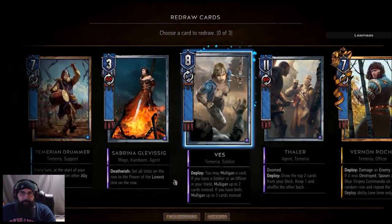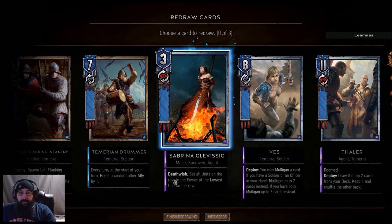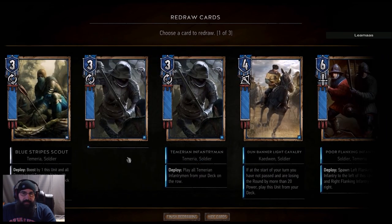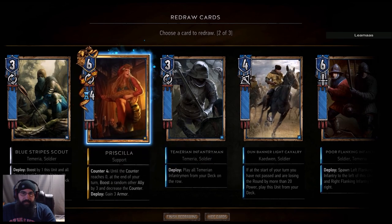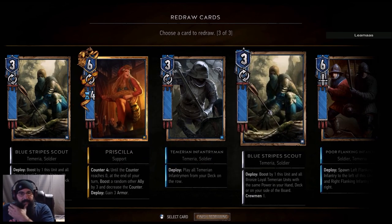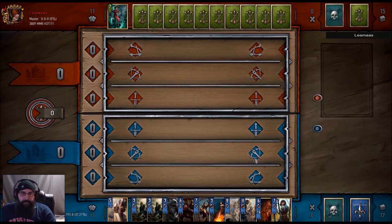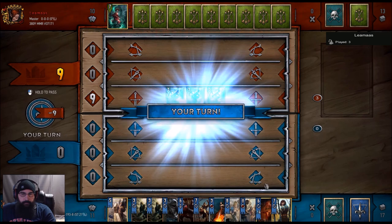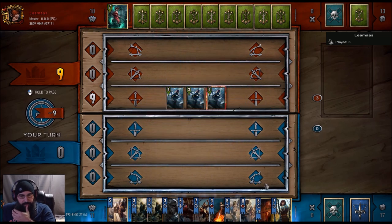Let the mulligan nightmare begin. We do have Vess in hand which is nice. First we drop the commando, next we drop the infantrymen, then we drop the cavalry. We got Priscilla in hand which is great, and the mulligan likes to go off.